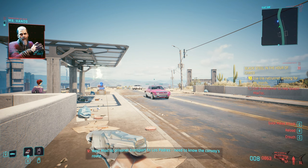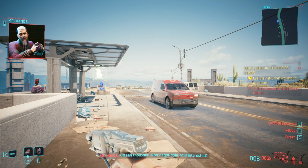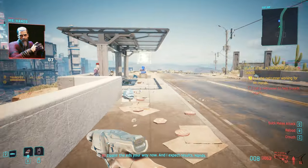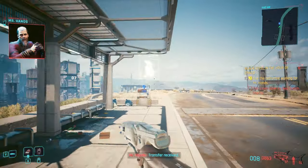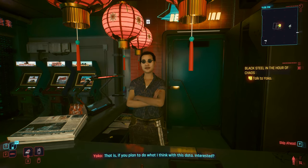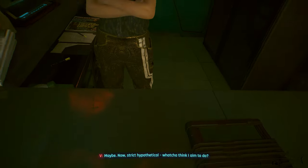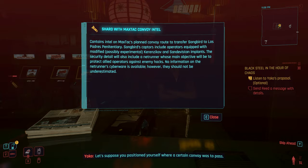After you've sided with Reed, it's gonna be the mission 'Black Steel in the Hour of Chaos.' Now for the next choice: when you're gonna call Mr. Hands, you have to accept the offer for the net runner and pay him 15k — that's the way to do it. Pay him and move on to meet the net runner. Accept the offer, take the shard, and take the first choice when given two options in order to get some other items from that mission.